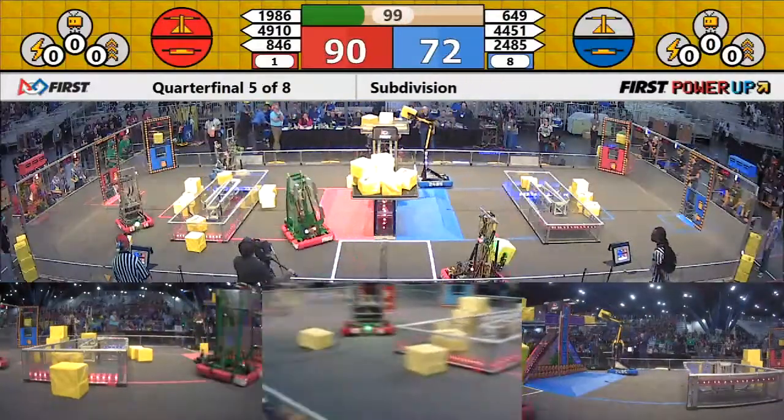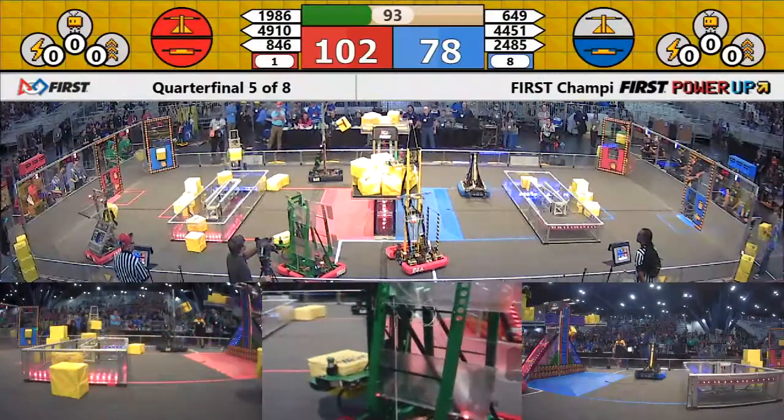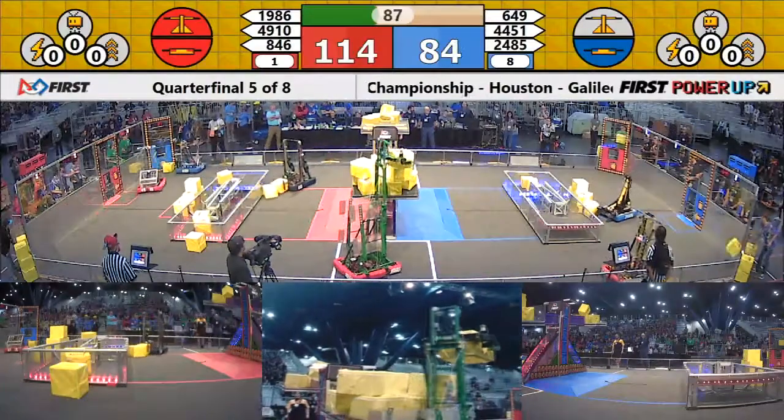Down on the blue end, 649 shoots and misses. 24-85 puts the cube up onto the scale for the Blue Alliance. Red still has the scale, blue has their switch, red has their switch. Red's out to about a 25-point advantage. No power ups have been played just yet.